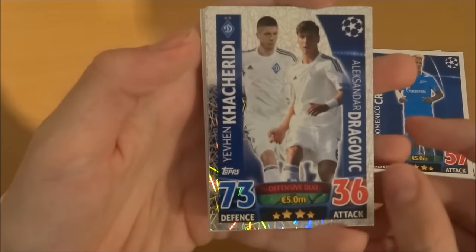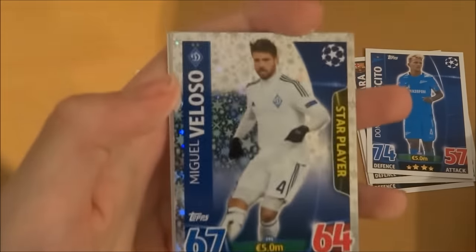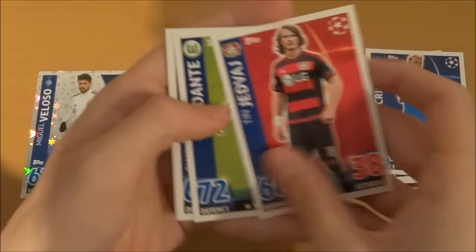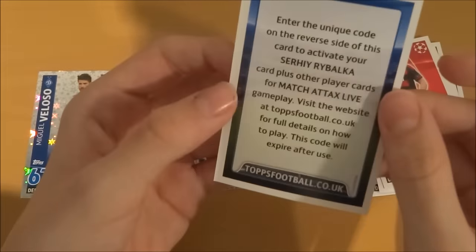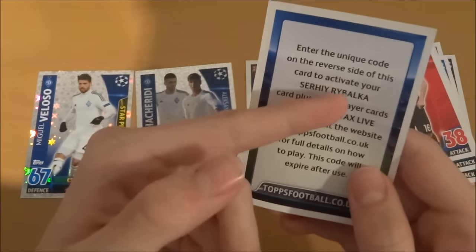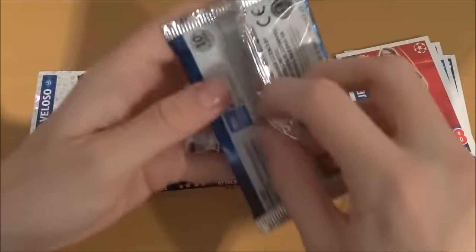Then we've got Kakareli and Dragovic of Dinamo Kiev. And then we've got the star from the pack — Miguel Veloso, star player, so star of the pack more likely. Then we've got Yedvaj, Big Dance aka Dante, El Abdelawi, and the code card for Rybalka. As it says on the back: Rybalka. You can use that online at Topsicle.co.uk.